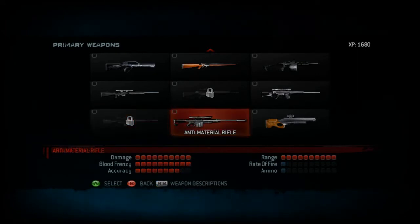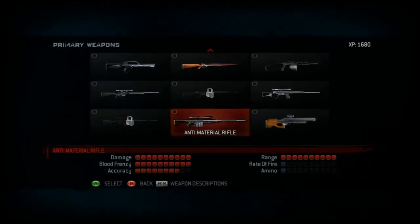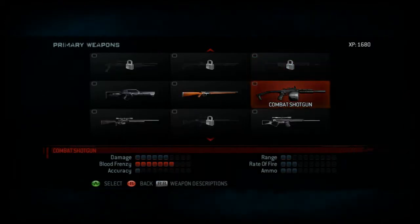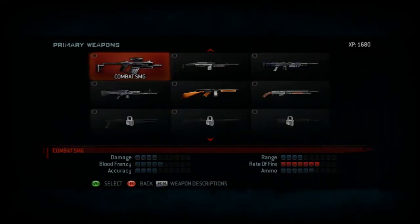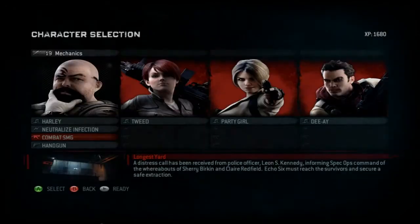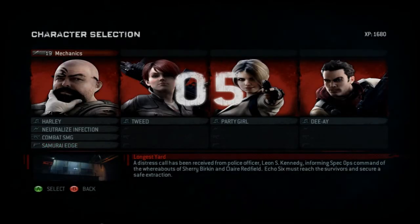Let me see the differences - more damage and blood frenzy. This one has more ammo and rapid fire, but I don't have enough XP for it. That sucks because I would have used the combat shotgun, but I've already used shotguns and they were crap. I'll go with a combat SMG instead - not going to use a handgun this time. With some extras, I'm good to go.